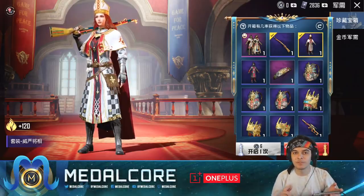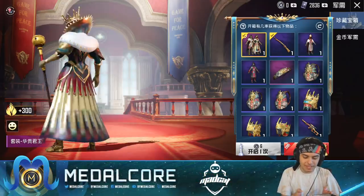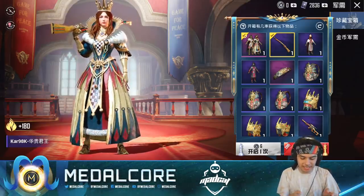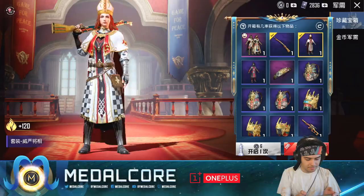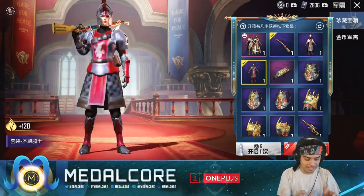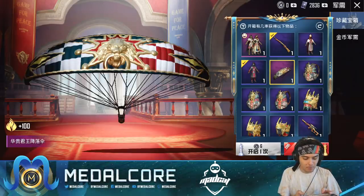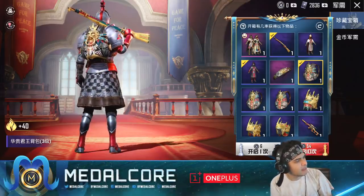Make sure you guys enter the giveaway for the Season 13 Royal Pass in the global version of the game. So once you get this skin, I think it comes with an emote, and you also get the male and female version of the skin. It looks like there is a Kar98 skin, and even the epic skins are animated — pretty sick. If I didn't get the legendary outfits, I would love to get this outfit. We also got a parachute that looks really, really clean, and we have a plane flying in the back.